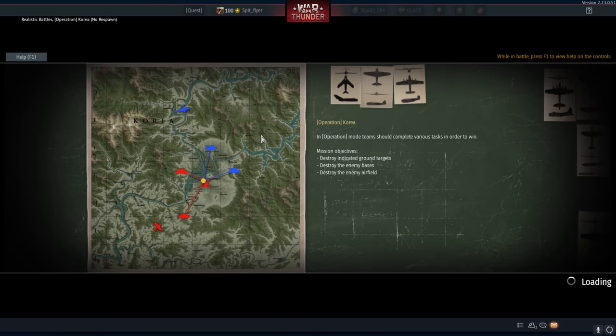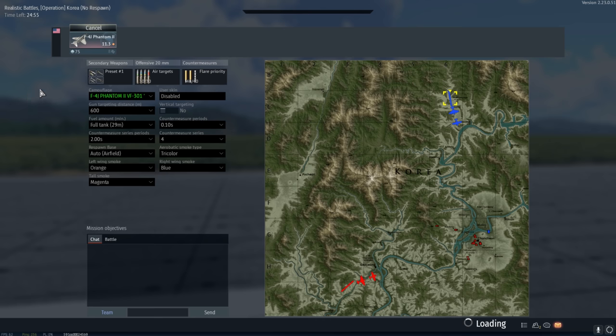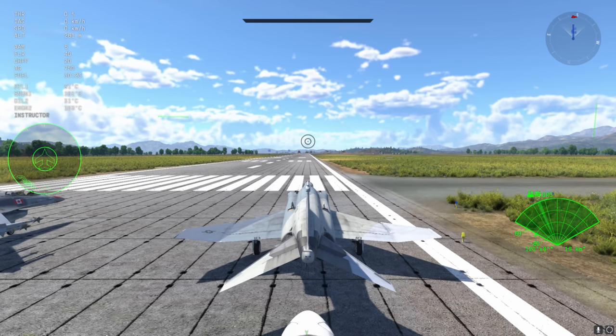G'day ladies and gents, welcome back to War Thunder. Today we're going to have a look at a plane that has been superseded by several other aircraft. This is the F-4J, and while the F-4J used to reign pretty much supreme at this tier before the F-14 was introduced, the F-14, the Mirage 2000, and several other jets such as the MiG-29 and F-16s — just a little feature of the Apex Predators update — have come and taken the crown well and truly away from the F-4J's grasp.